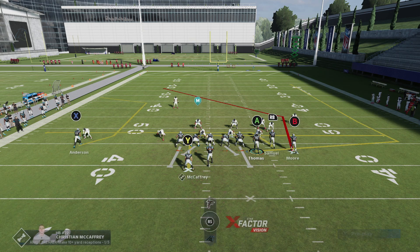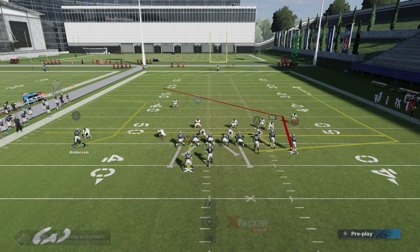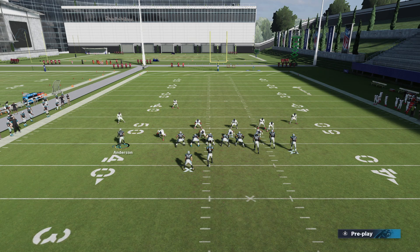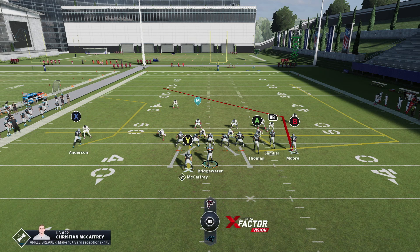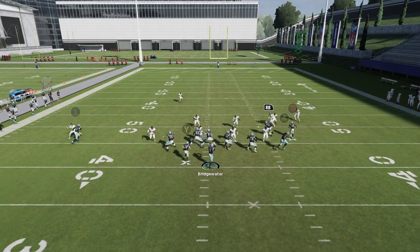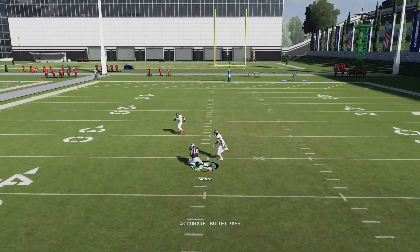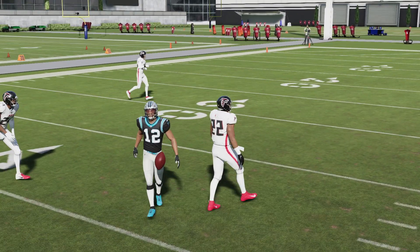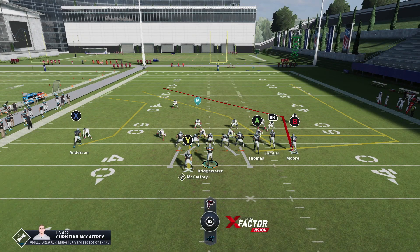The tight end route isn't going to be great against man coverage, but against zone it's definitely solid — basically a flat route, ignore the wheel. The C routes aren't as good against man coverage from the outside; if you want them to be better against man, you can motion them in, but that can be a tell. We'll snap the ball — look at how fast-breaking that post is. He is absolutely torching one of the fastest cornerbacks in Madden 21 in AJ Terrell.